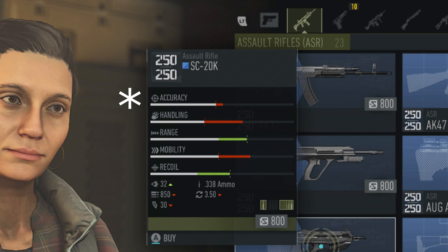The attributes I'll be comparing in this video are Accuracy, Handling, Range, Recoil, Bullet Damage, and Rate of Fire. I'm also going to be showing the burst damage for each weapon — this is just the damage per bullet multiplied by the rate of fire. If you don't fully understand what any of these attributes mean, check out the description below for an explanation of each.